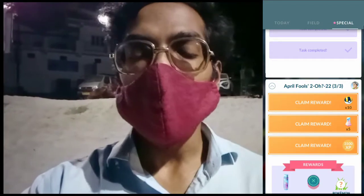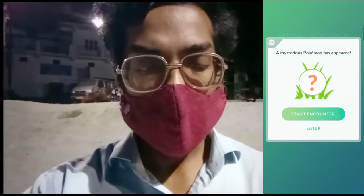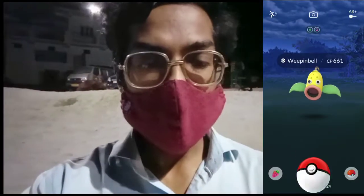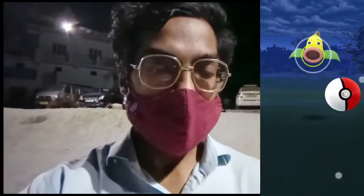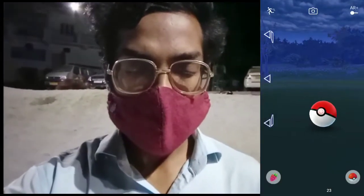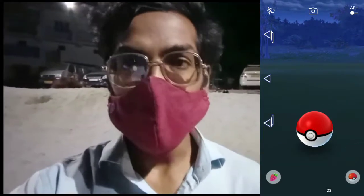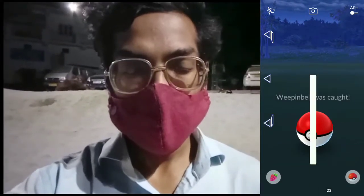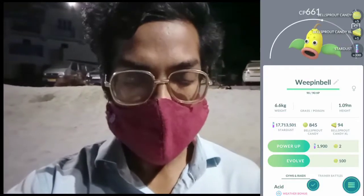Special research step completed! We get 400 Stardust and 500 XP, and a mysterious Pokémon has appeared. Let's check if it is shiny or not — it's a Whimsicott! AR Plus mode got stuck so I'm closing it. We made a great throw — one, two, three — and we successfully caught the Whimsicott from the ultimate reward of the very first step of the Ula Ula special research.